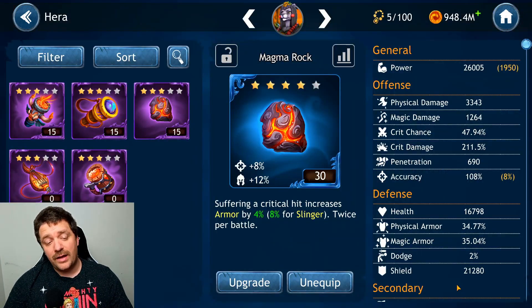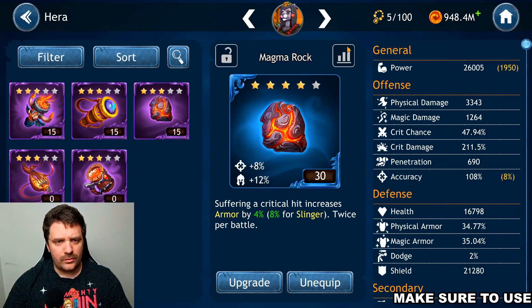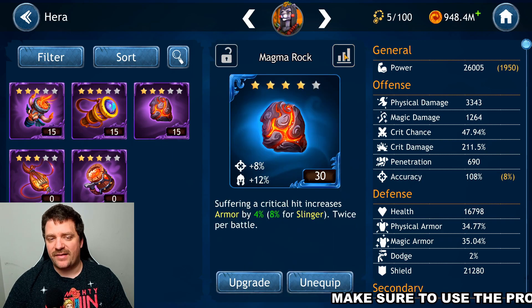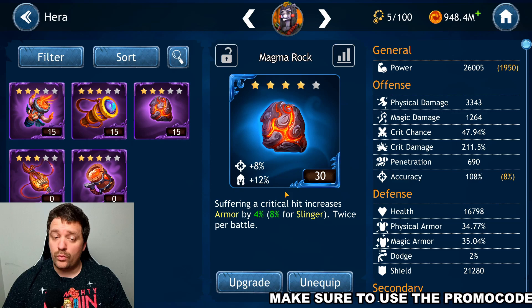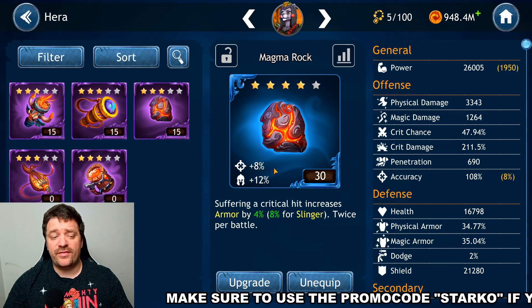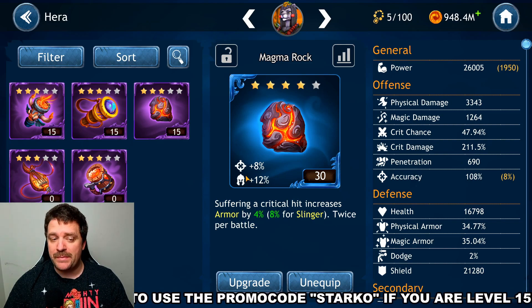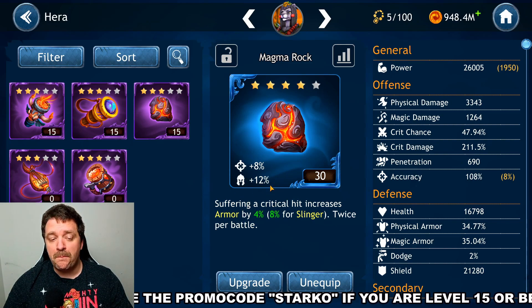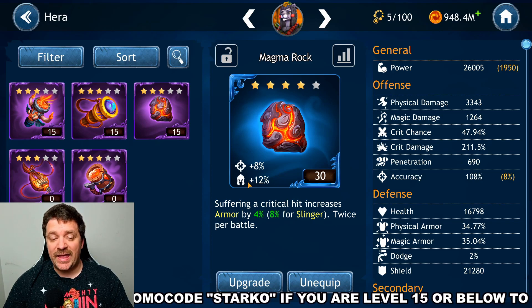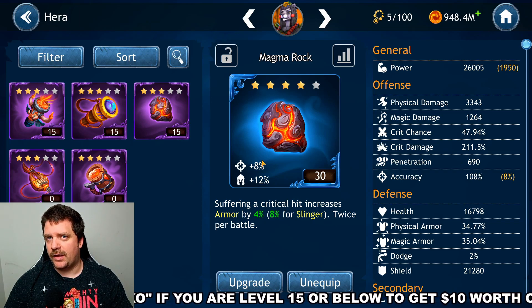For the artifact, I went with Magna Rock for one specific reason: at the current level it gives 12% tenacity, which helps her resist debuffs, and 8% accuracy. If you can find a rune with both accuracy and damage that might be better, but I love the mix of accuracy and tenacity together — especially since we're fighting the buff event boss.